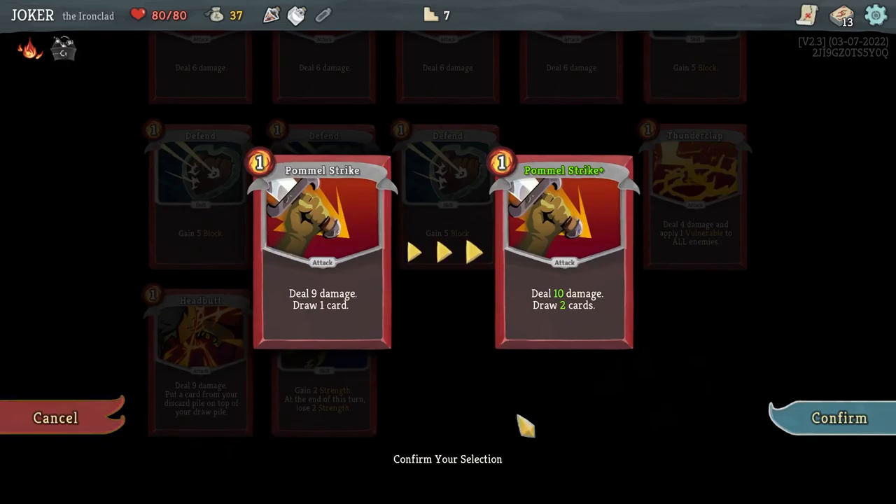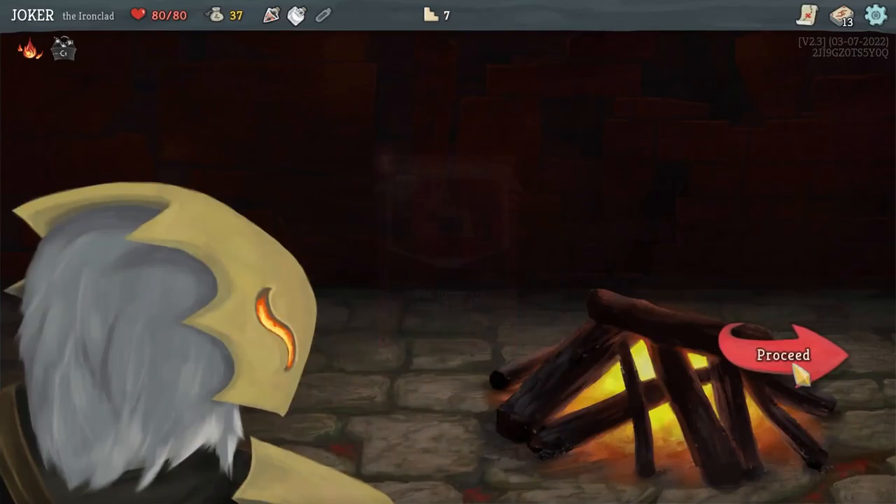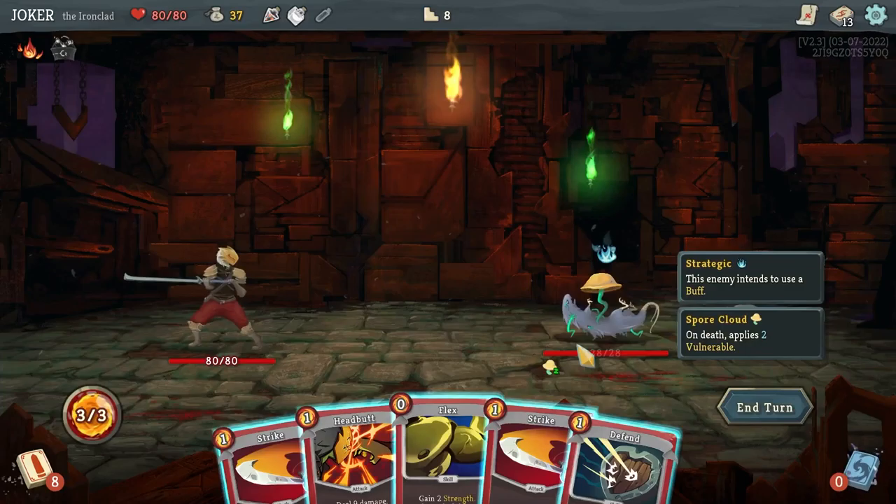I can heal 30% of my max HP here, but I'm full, so I just use the smith to upgrade my card — one more card.